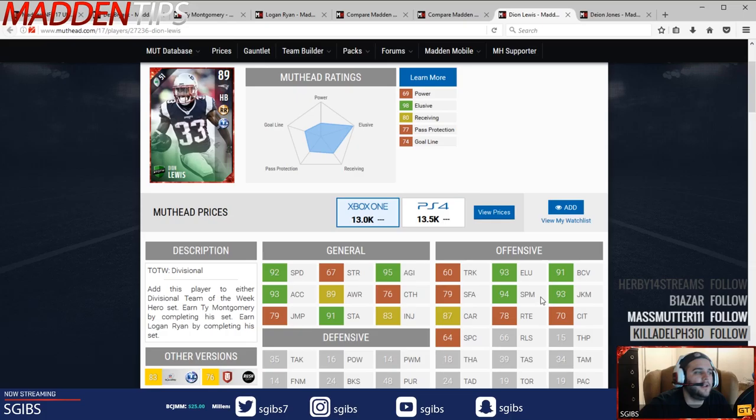Let me know in the comments below — will you be using this Dion Lewis? Are you going to go to him rather than the Ty Montgomery? Are you using Freeze, out-of-position Tavon Austin? What other backs in the game do you find that are similar to this Lewis and his skill set? Make sure to leave it in the comments below, and we'll see you in the next video.